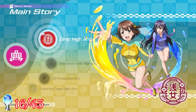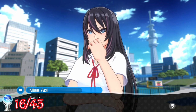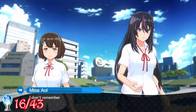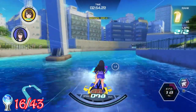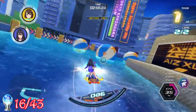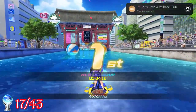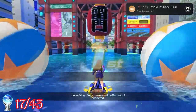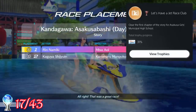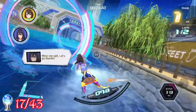On to the story mode now, and there's only one option available at this time. Usually I like to explain exactly what's going on with the story, but it took me about 3 chapters of crappy dialogue for me to completely give up on that and just concentrate on the racing. For completing the first chapter, I got the trophy Let's Have a Jet Race Club.